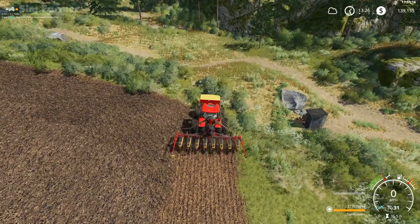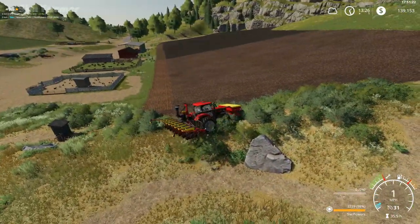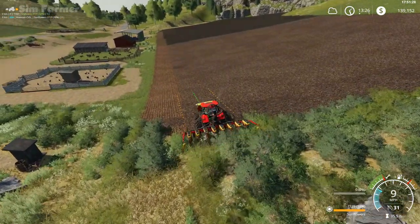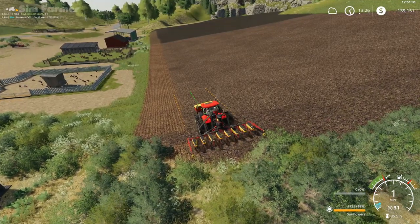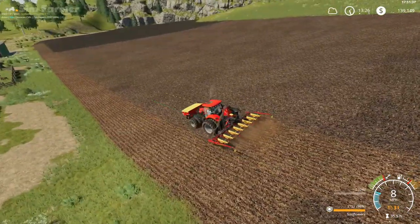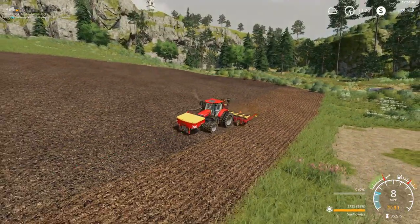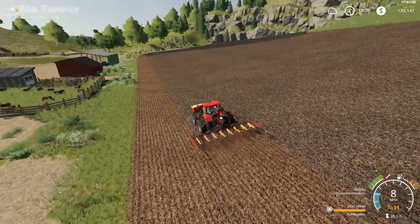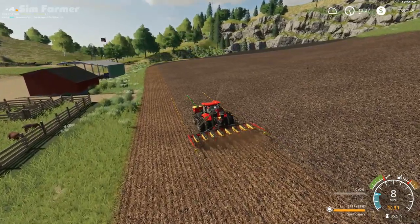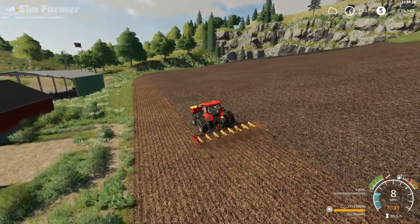I've got the updated version of the GPS mod from what I was using in the previous episode. I don't know exactly what changes there are — I know they changed the color of the outer lines from blue to orange. I'm not sure if there was an issue where people were complaining the blue was too difficult to see. I presume there's been other tweaks and adjustments to it as well, but I didn't quite read through the change log.